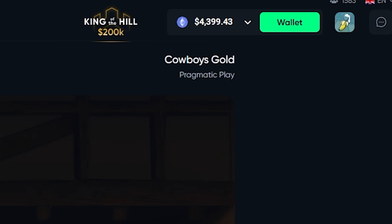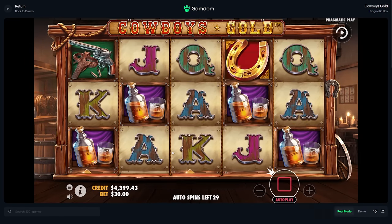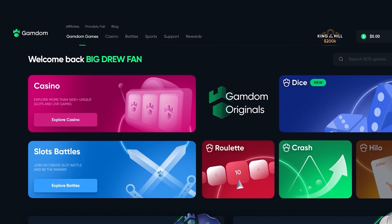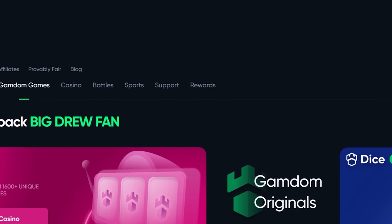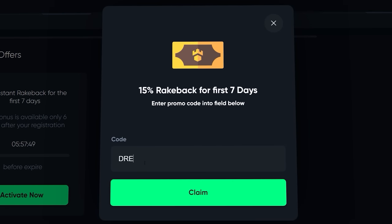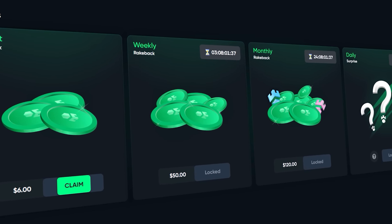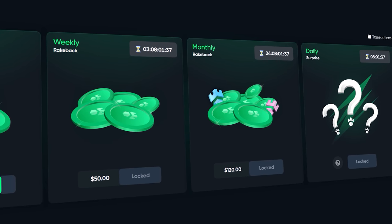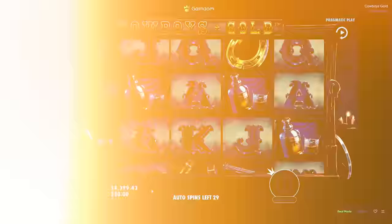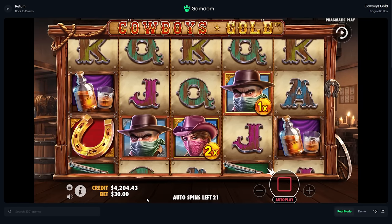Going to another one - no way, out of three or four thousand things it can pick from, it put us on Cowboys Gold again. Before we continue, guys, if you want some rewards on Gamdom, click at the top of the page where it says rewards, scroll to the bottom where it says claim bonus, type in 'Drew' and click claim. This will enable 15% rakeback on your account for one week and you also get access to the instant weekly, monthly, and daily surprise rakeback.